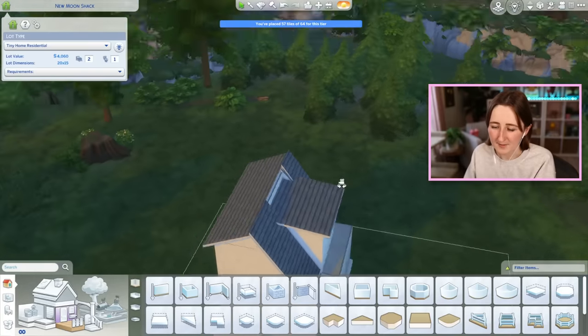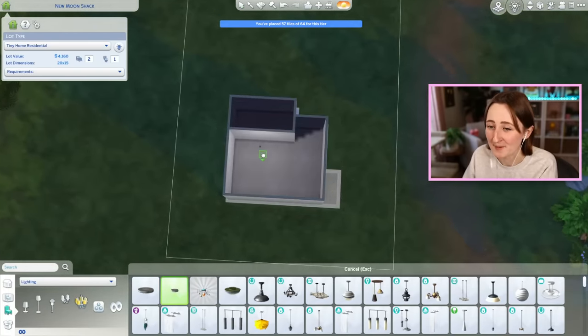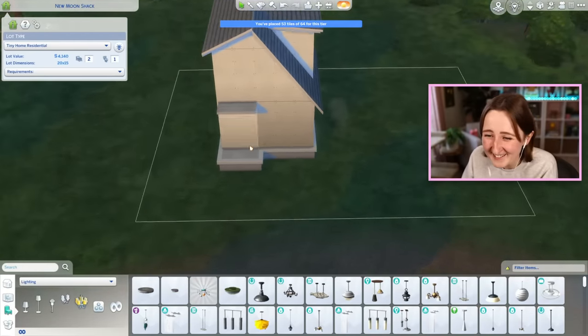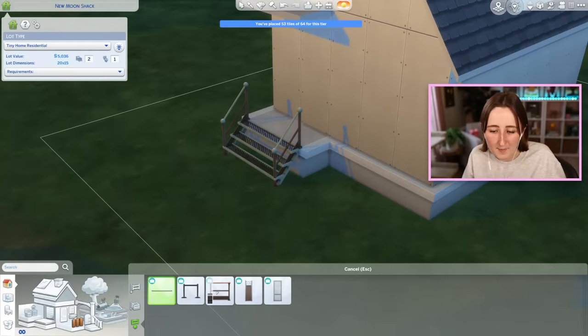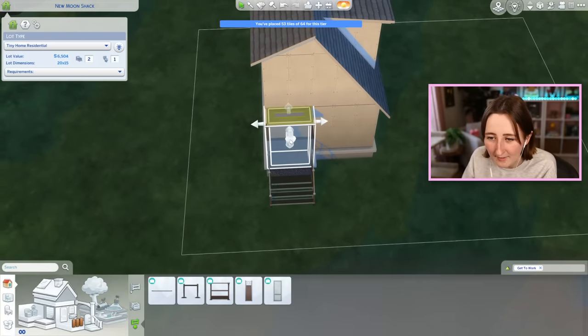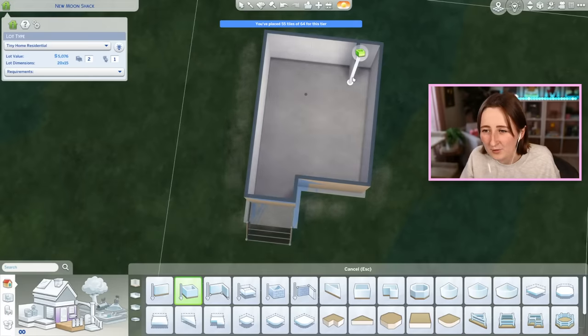I've made a very strange-looking building — I don't know if this is gonna be good or not. I actually don't like it, but we'll make it work. Sometimes it just takes some experimenting to get it to make sense. Do you think I should pull this out a little bit so we can have a bump out? It makes for a really weird floor plan.